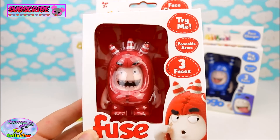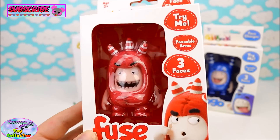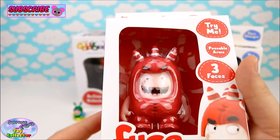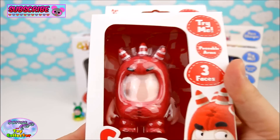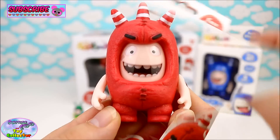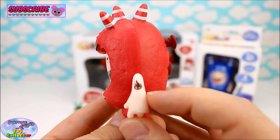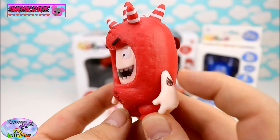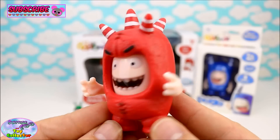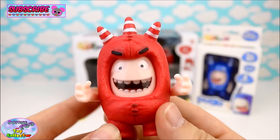Our first figure is Fuse, and he has three different faces. Let's open him up and have a closer look at him. Just check out how awesome Fuse is. He's got his cool little tattoo on his arm, and his arms move as well. Let's press him once.